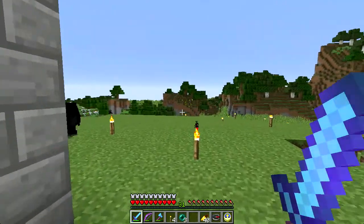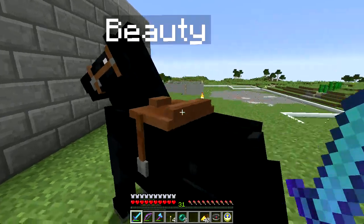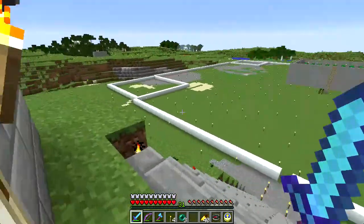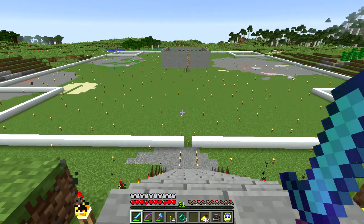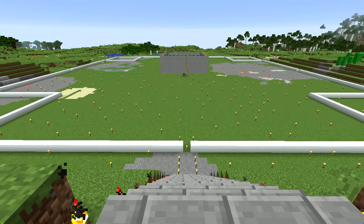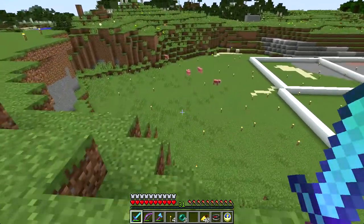Things are still a little spawny out here, but I have a horse named Beauty. Look at this — do you know what this is? I bet you do. It's the start of an iron farm! The one we've got kind of sucks, so I've got a lot of space out here to work with.